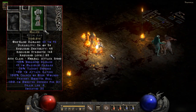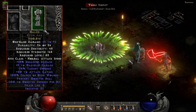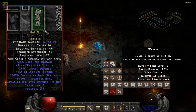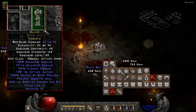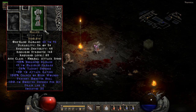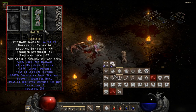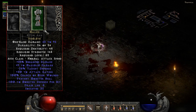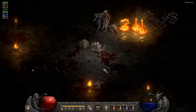Another option is Malice. Malice is a three-socketed melee weapon: Ith plus El plus Eth. It gives you 33% enhanced damage, plus nine to maximum damage, 100% chance of open wounds, minus 25 to target defenses, minus 100 to monster defense per hit, prevent monster heal, plus 50 to attack rating, and drain life minus five. I've never personally made Malice, but runewords are incredibly powerful, so this might be an option for other classes besides Paladin — maybe a Barbarian. It probably hits even harder than Steel considering it has more enhanced damage.